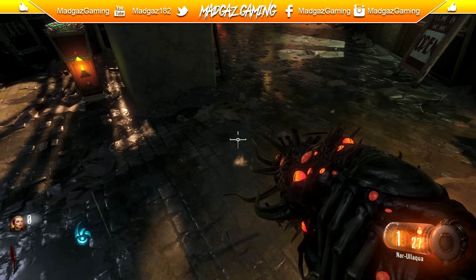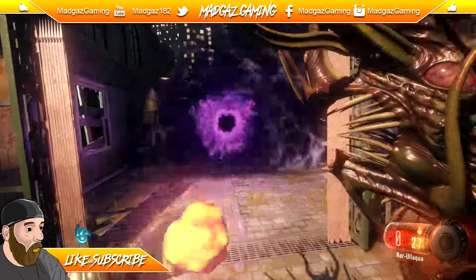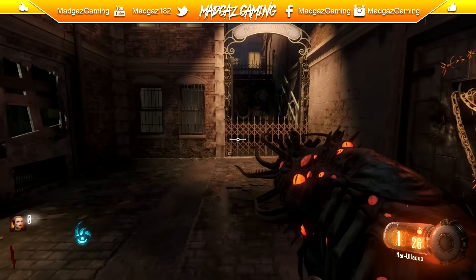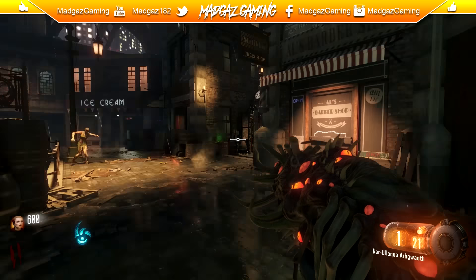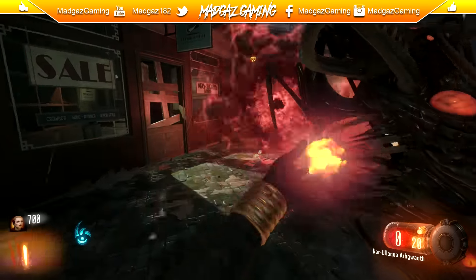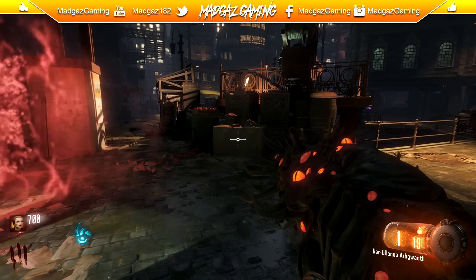The next version of the Apothecan Servant, or the actual name change, is the Nar Blacqua. And this one is for Nero Blackstone — Nero being the magician. Like I said before, it's exactly the same — this is the unupgraded version. Let's switch it to the upgraded one. Here is Nero's upgraded version of the Apothecan Servant, and this one also adds the Arbogoth on the end: the Nar Alarqua Arbogoth. Pretty cool. I just think it's weird how they've all got different names, and then when they're upgraded, they've got the Arbogoth on the end. Madness.